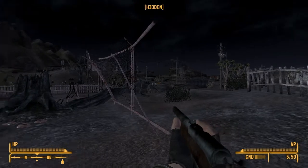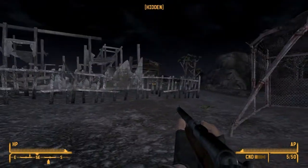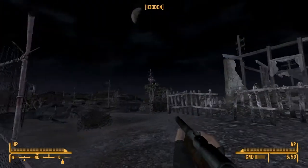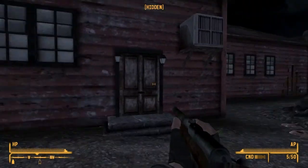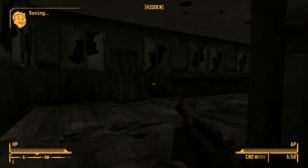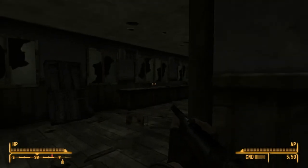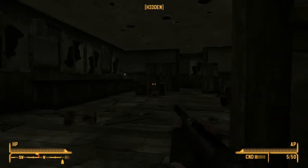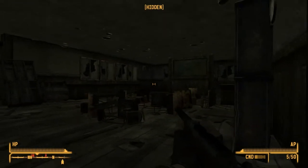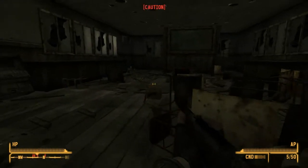Hey everybody, this is Games Plus James, welcome back to Fallout New Vegas. Last time we saved the town of Good Springs, and now we're heading into the schoolhouse. Let's find out what's inside — something spooky. I can hear things. I'm already crouched, that's why I couldn't crouch again. There are some creepy crawlies on the floor.